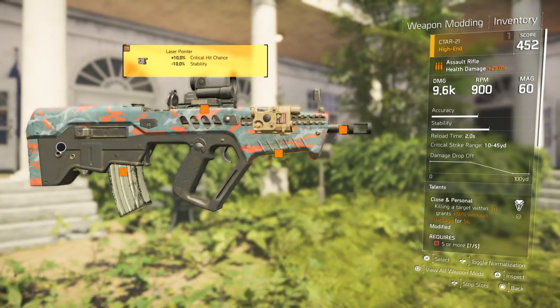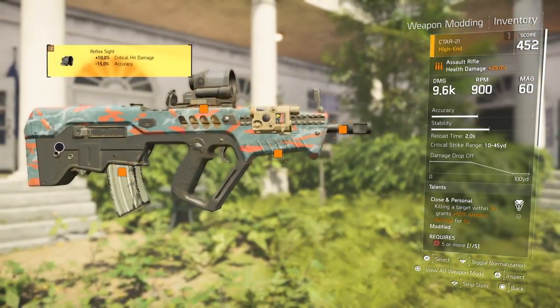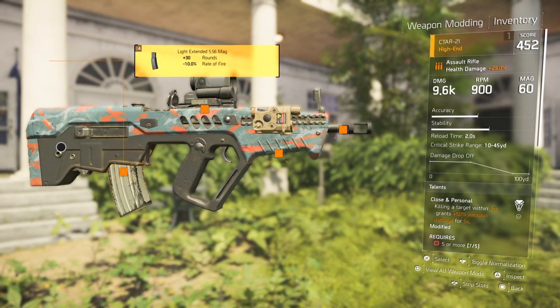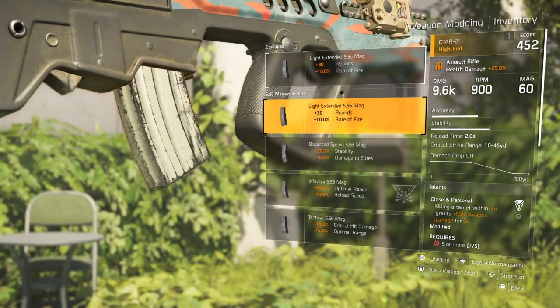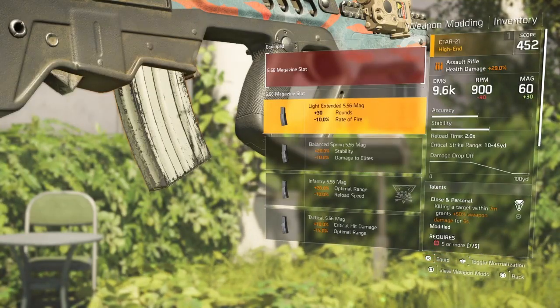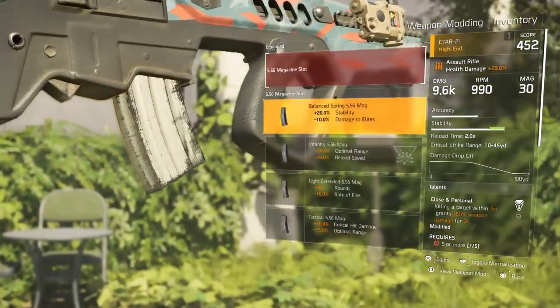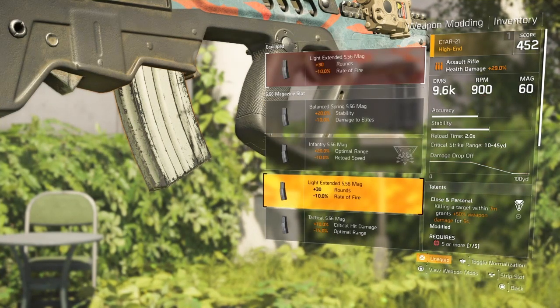I can use a laser sight, so that's the only thing I can use on the side. For my magazine, I use more bullets — I can take a hit to my rate of fire since I already have over 900 RPM. If I take it off, my fire rate is 990, which is still incredibly high, but with only 30 bullets you're not winning a gunfight with that.